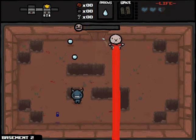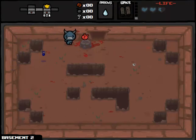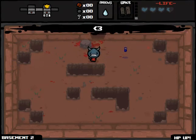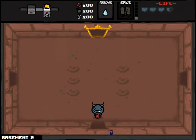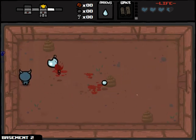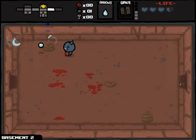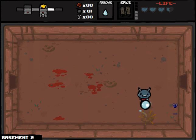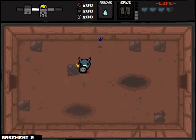Hey, that HP up — not going to complain about that. HP ups do kind of suck when you're playing as Blue Baby because they're only Spirit Hearts, technically. But still. Hey, there's a bomb. Let's go back and blow up that Tinted Rock — maybe get some Spirit Hearts out of it. Really hoping this is going to be the run for Blue Baby. I'll amass a lot of Spirit Hearts early and trade them to the Devil for something that will give me some leverage later on.